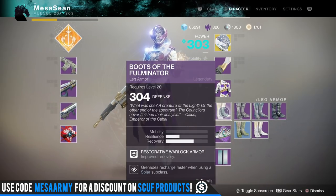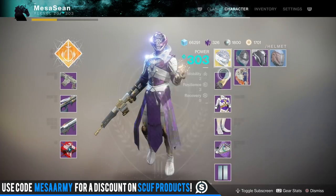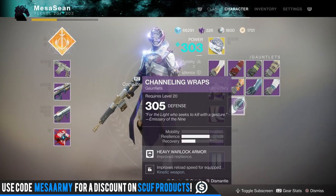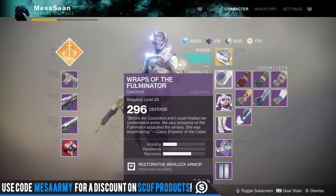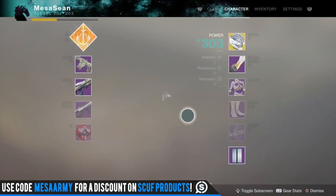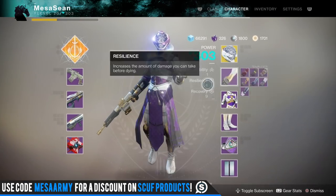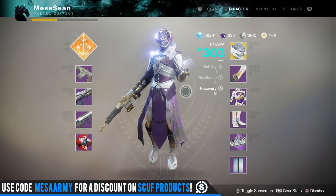I'm back in orbit. Do I want to infuse these gauntlets? I'm going to have to put a mod on them for sure. Resilience or mobility — I want to go resilience. What's my recovery and resilience? I've got no mobility, that's why my warlock is so slow. Alright, that's looking pretty cool though.